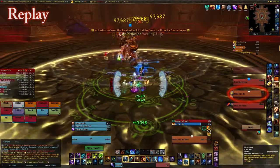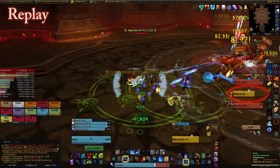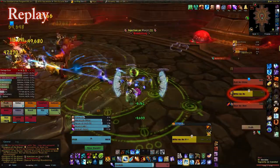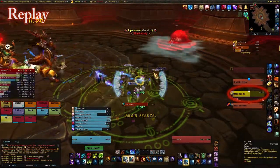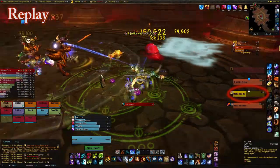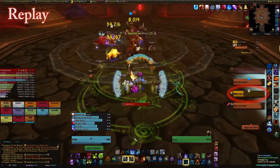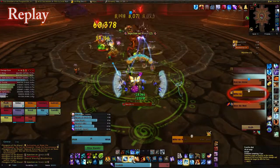Rik'kal the Dissector is the first boss we take down. He allegedly has some ability that spawns worms, though I'm not actually sure what these worms do — they probably deal ticking damage on everyone. On flex we kill him so fast that we never see these worms.